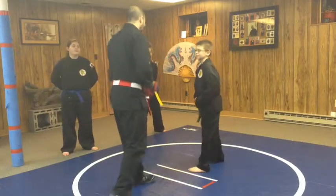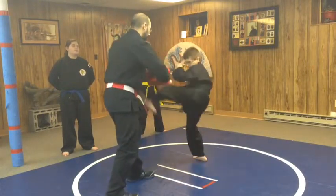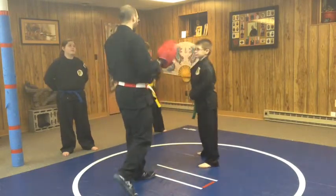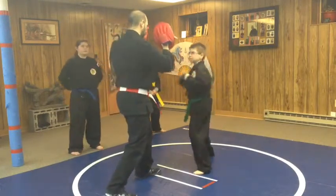The combination — he's going to be in a fighting stance. It's going to be the right straight punch, left straight punch, front snap kick, roundhouse. That's it. Those four moves: two straight punches, front kick, roundhouse. I don't care if he's with this foot in front and he goes punch,